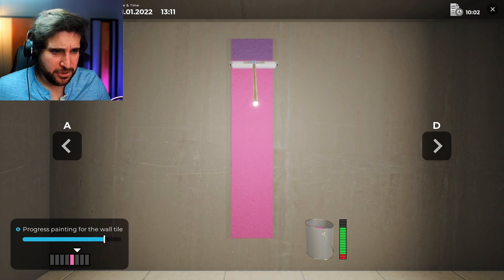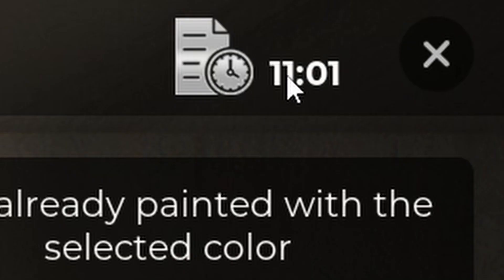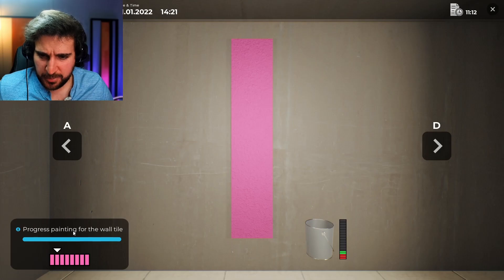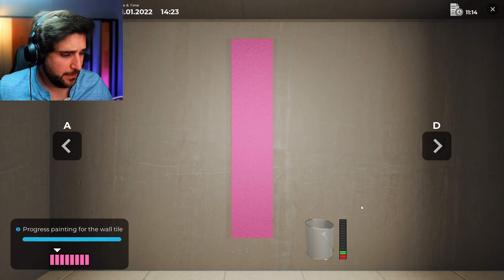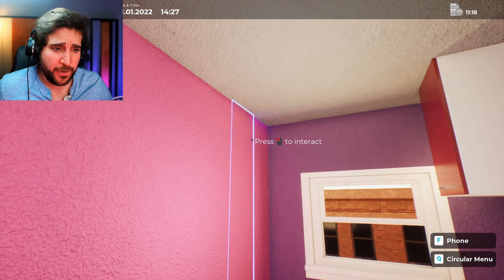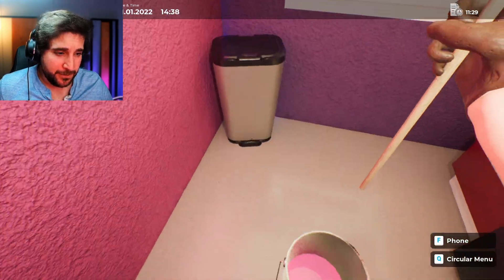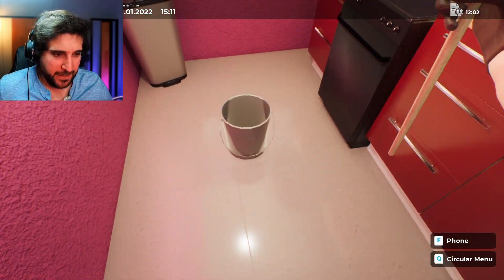Progress paint. Oh God, the music's making me nervous. Progress painting for the wall tile. Oh God, I don't know what I'm doing. Oh, there it is. This is a very strange minigame. Done. 100%. How do I exit? I'm done. We're good. That was only one wall, though. That is the weirdest minigame ever. Like, why can't they just have me right here doing that? I'm gonna have to buy more paint. Wish I could get paint buckets that clean in real life.